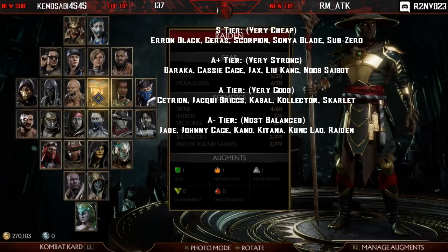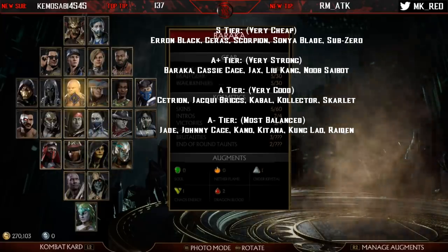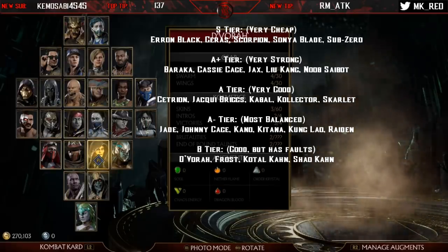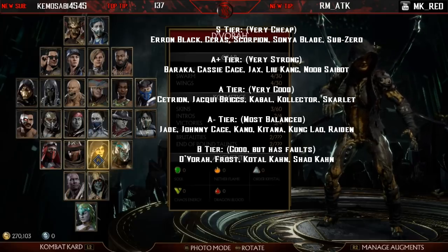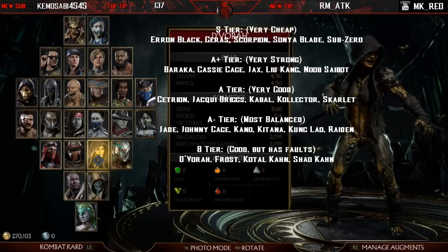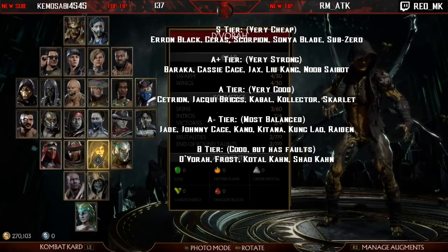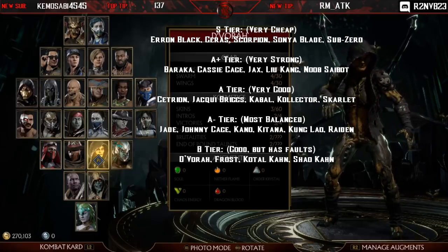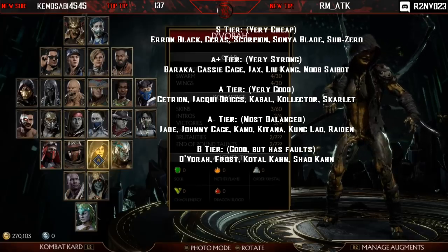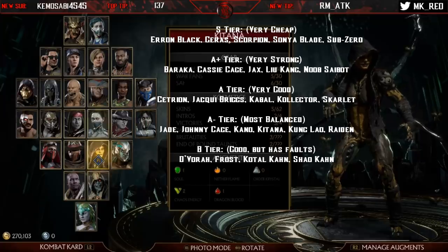Getting to B tier — good but has faults. We have D'Vorah, Frost, Kotal Kahn, and Shao Kahn. D'Vorah isn't bad, but she has a couple of normal attacks that don't do much, and hitbox issues — her 4-2-2-one-plus-three overhead tends to whiff on some characters who are crouch-blocking, going over their head and landing behind her for a whiff punish. She also has moves with great range that counter-synergize with her play style because many of her specials don't connect from range. Hitbox fixes could really help her.